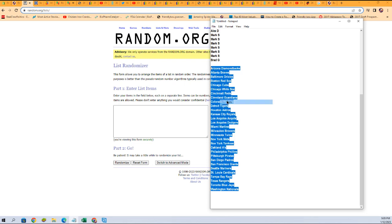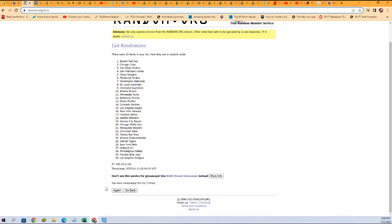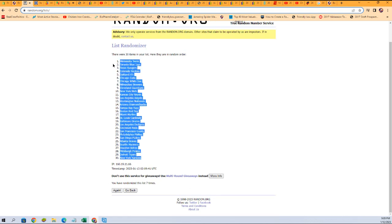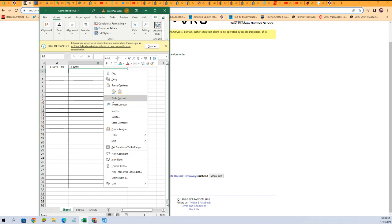We're going to do the teams first. We're going to randomize the teams seven times — that's one, two, three, four, five, six, seven. There we go. Got the Yankees at the bottom, the Twins at the top. We're going to copy that list and plug it in right here.